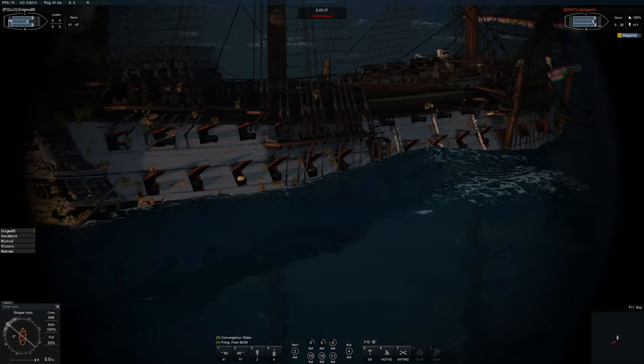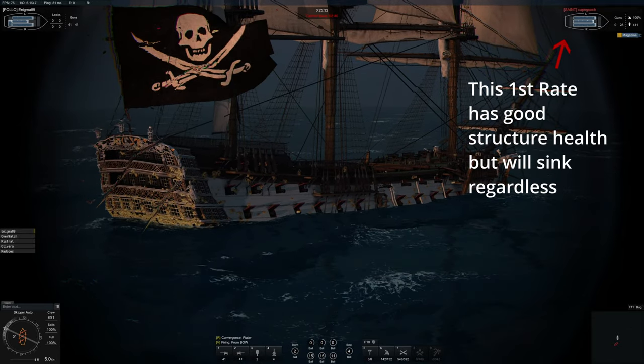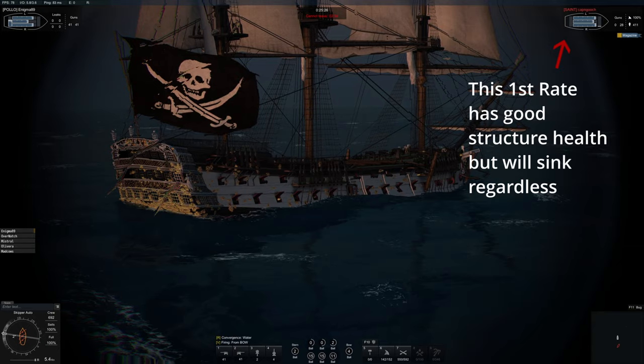The value of being able to consistently do leaking shots is that you are able to sink someone fast. It's actually so fast that it may be the most shot-efficient way to sink someone, as most ships can sink with less than 30 shots.